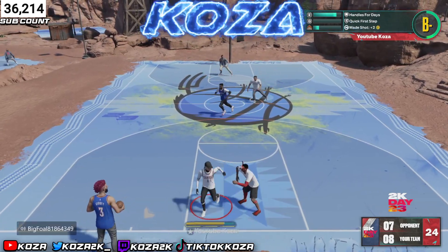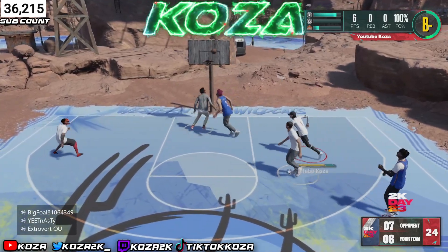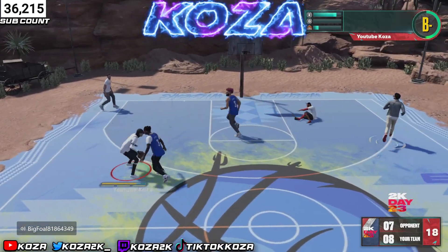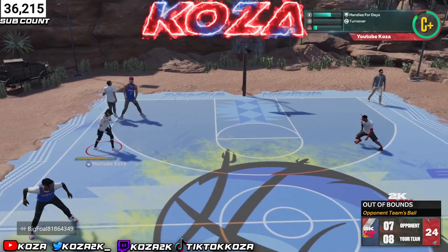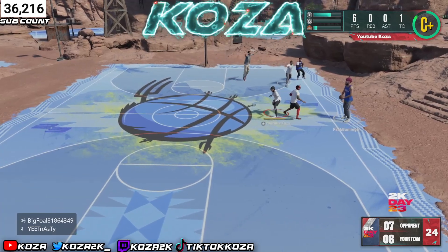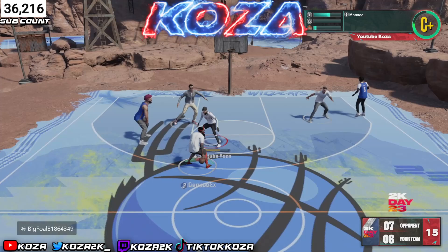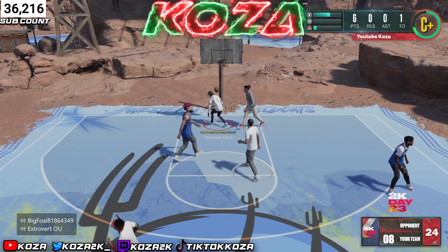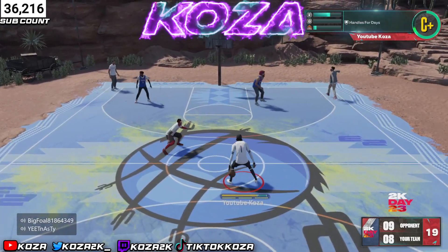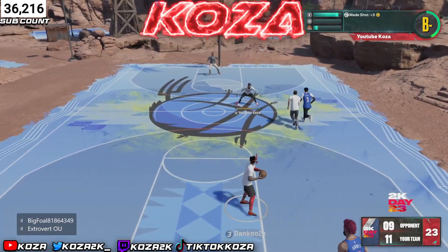A lot of new jump shots came out this year — we have only NBA jump shots — and a lot of people aren't used to them, especially with the delay differences between rec, pro-am, park, and career. For shot timing, I have it set to 'early.' Early is statistically the best — 2K Labs did a video saying early had the biggest green window. Some people prefer 'very early' for quicker releases or 'late' for slower shots. I've seen both work, but early is statistically your best bet for most people.